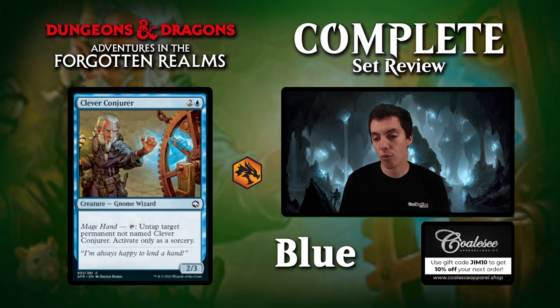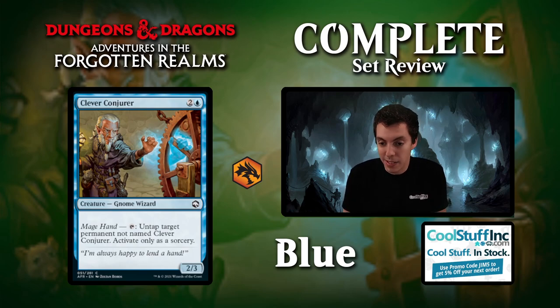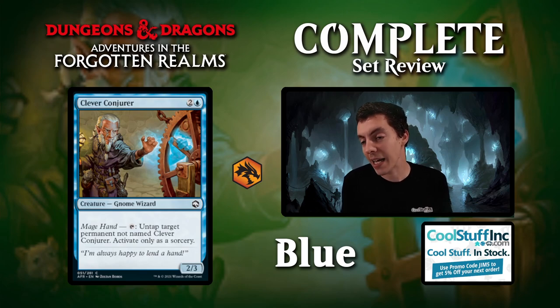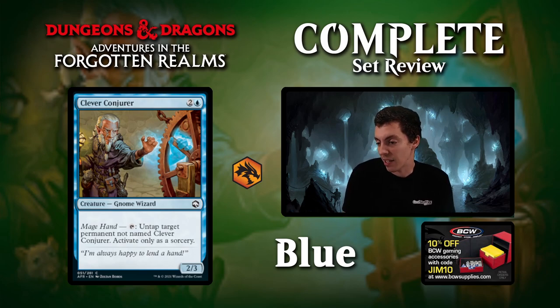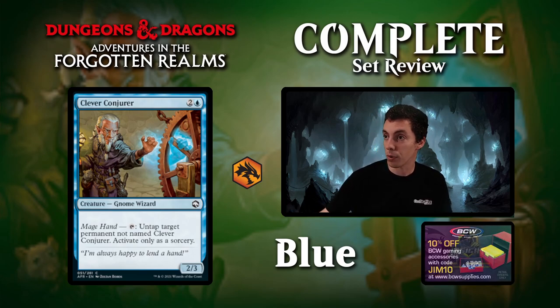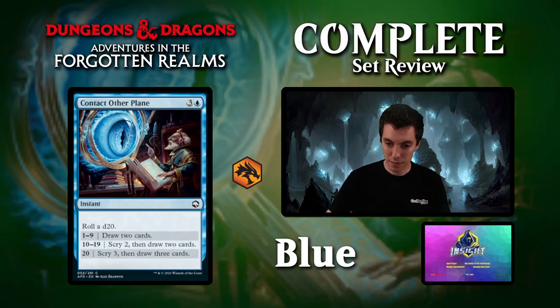Clever Conjurer, a 2-3 for 3 that lets you untap permanents at sorcery speed. It's a weird mana creature in Limited — you untap your lands, and if you have a big thing you want to untap, this can do that. But it's not super exciting — it's kind of like a weird blue ramp creature. Draft filler, not super exciting.